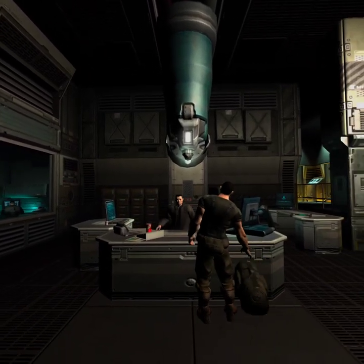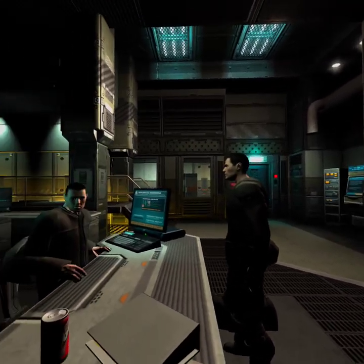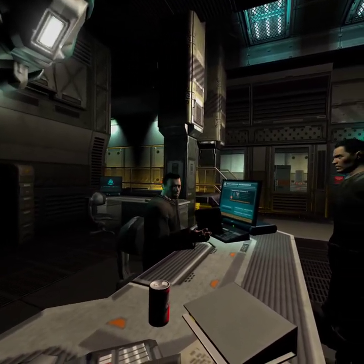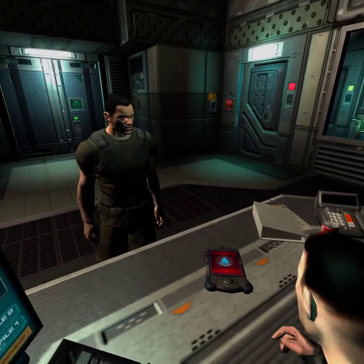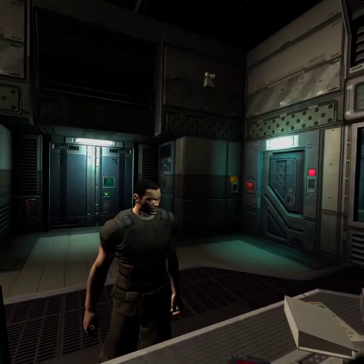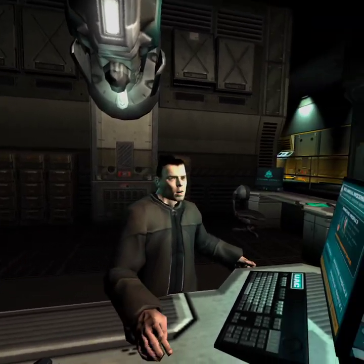Welcome to Mars. First time? You can just leave your bag there — I'll have it sent to your quarters. Okay, there's a few things we need to take care of first. This is your personal data assistant. You'll need this to access all secure areas. If you get clearance for any security zones, it'll download directly. It's important, so don't lose it.